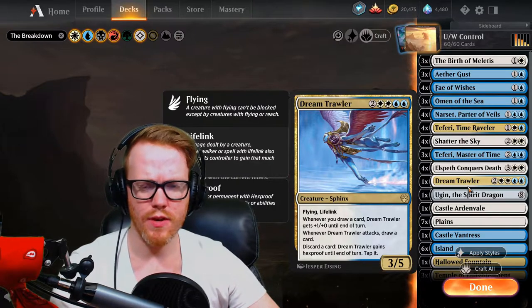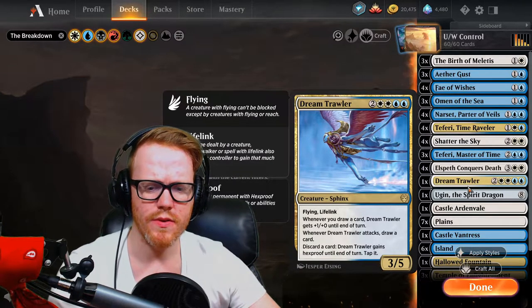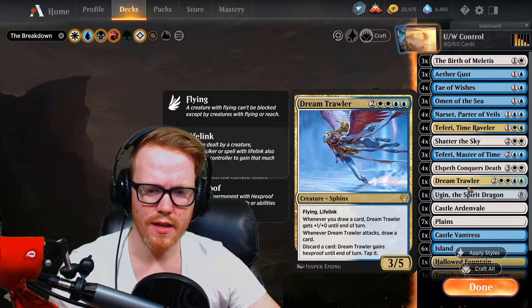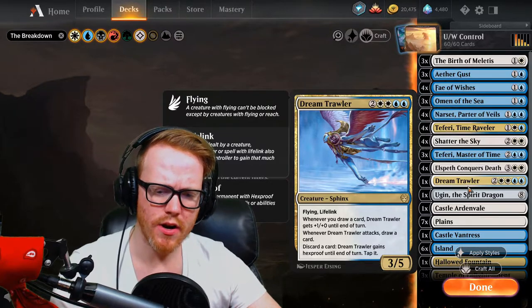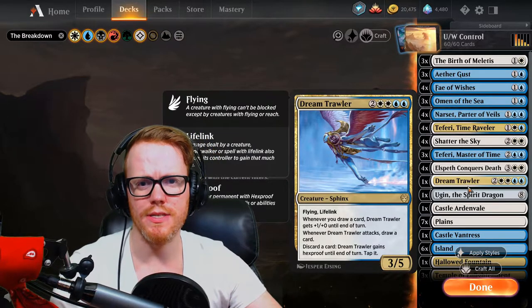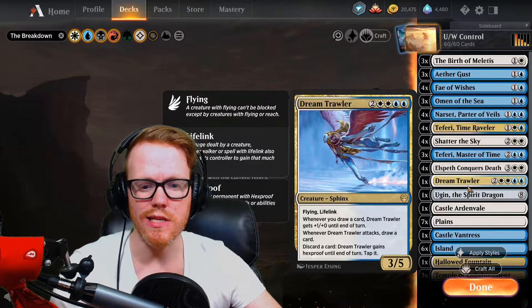Dream Trawler is the finisher for this deck. Not only does it get +1/+0 every time we draw a card and lifelink to get our health back up, but every time we attack we draw a card, we can discard a card, and we give it hexproof so our opponents can't target spells at it. As long as we have a handful of cards, we can protect it as much as we need to.